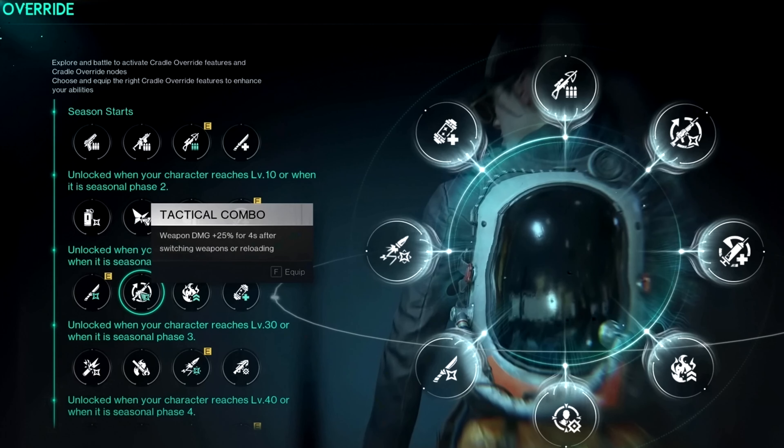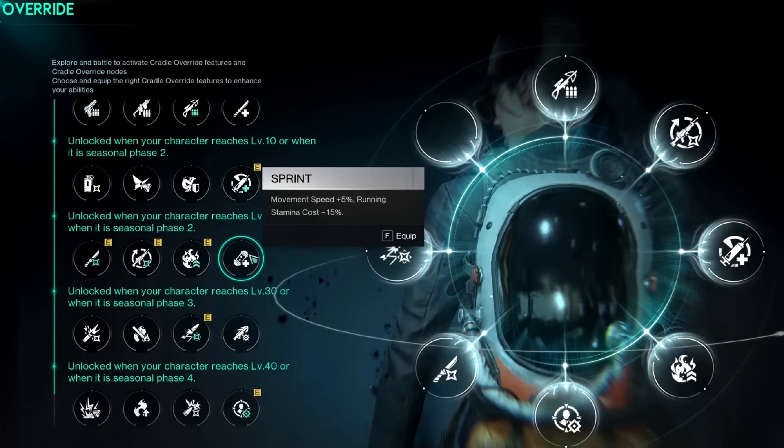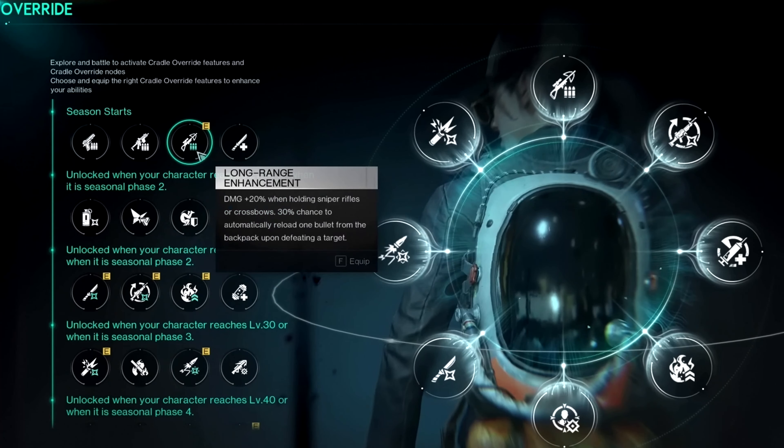One more massive thing we need to use are the cradle upgrades. On the right side you can see all of them that I use. The most important ones are: tactical combo, which gives us 25% damage for 4 seconds after switching or reloading a weapon; first round blast, that after reloading gives us 25% instant damage for 4 seconds; sprint, that gives us 5% movement speed and reduces running cost by 15%; deadly combo, that after hitting enemy weak points gives our bullets a 25% damage increase for the next 3 seconds; bounty hunter, which after killing marked enemies increases weapon damage by 25% for a massive 15 seconds; and finally, long range enhancement, that gives us 25% damage when we hold our sniper rifle.